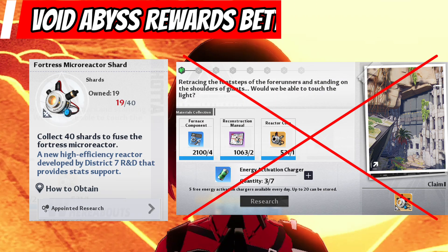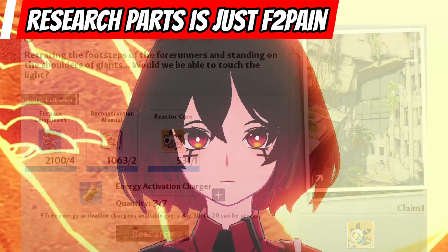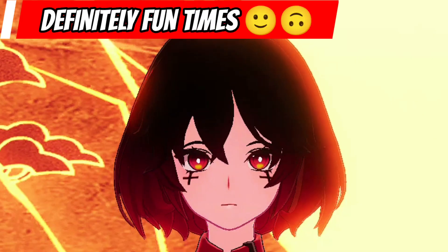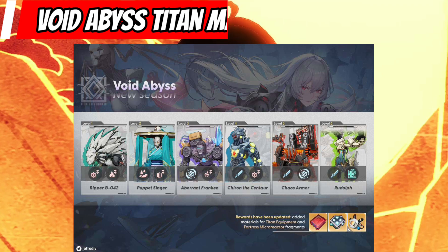Imagine waiting daily for your research energy to refill and wasting days on end to get a full micro reactor, only to get bad stats — sounds fun, right? We can also get new materials for titan gears in each stage after defeating each boss.